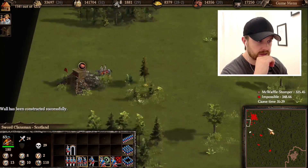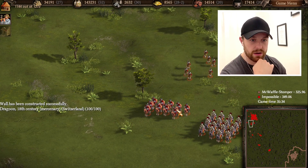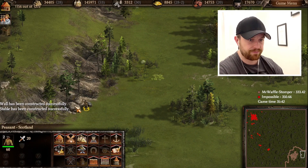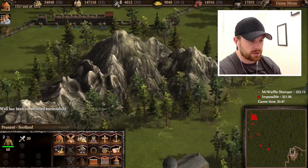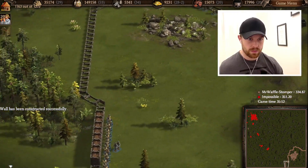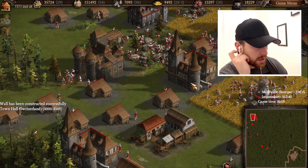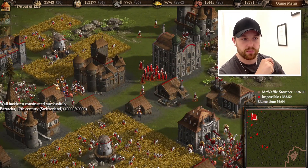They seem to be fighting against some cossacks. They are making 18th century dragoons from the diplomatic centers, and they are not as strong as the real thing — fortunately. However they are still really effective at mowing down sword clansmen. The wall is coming along nicely. The good thing is that capturing Switzerland will at least give me a possibility to create armored pikemen, more musketeers, and things like that.